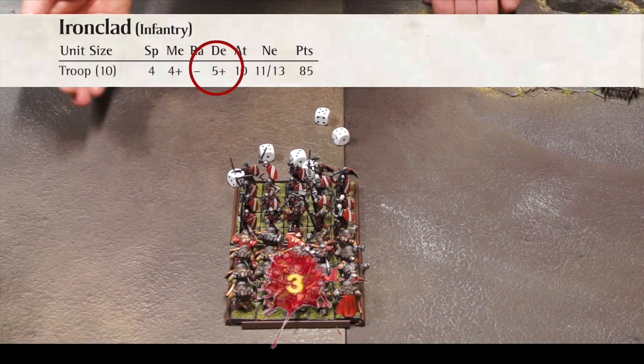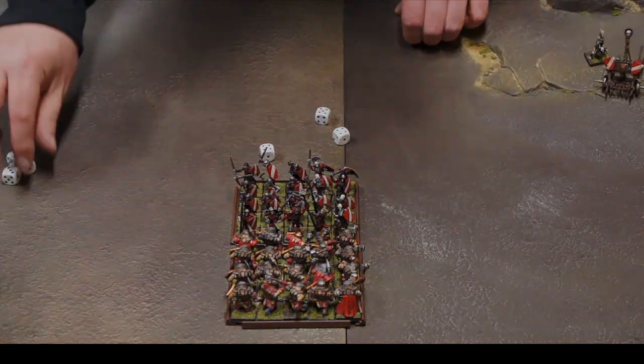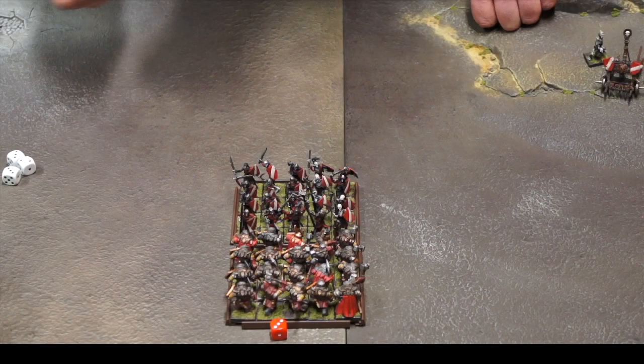Any dice that have hit are rolled, and the number your unit needs to damage the target is equal to the target's defence value. As a unit accumulates damage, it will become more and more likely to lose cohesion, until eventually it will turn tail and run from the field, never to return.